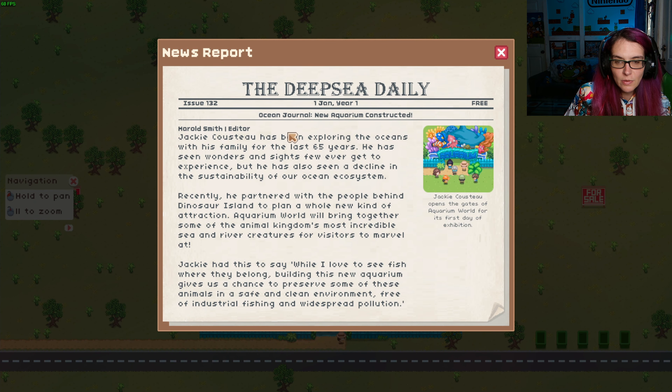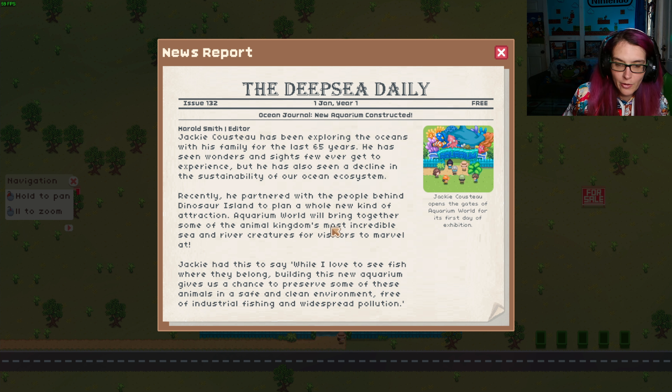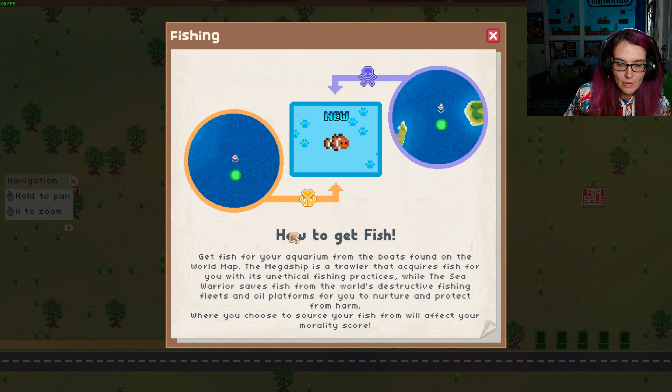Jackie Katsu has been exploring the ocean with his family for the last 65 years. He has seen wonders and sights few have ever gotten to experience, but he has also seen a decline in the sustainability of our ocean ecosystem. Recently he partnered with the people behind Dinosaur Island to plan a whole new kind of attraction. Aquarium World will bring together the animal kingdom's most incredible sea and river creatures for visitors to marvel at. Jackie had this to say: 'While I love to see fish where they belong, building this new aquarium gives us a chance to preserve some of these animals in a safe and clean environment, free of industrial fishing and widespread pollution.'